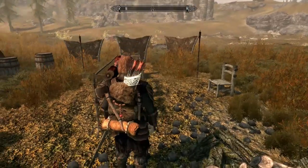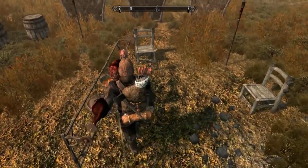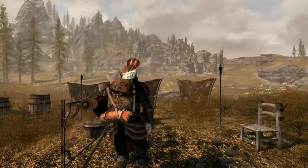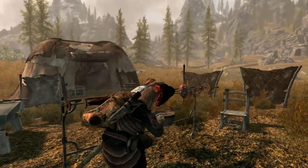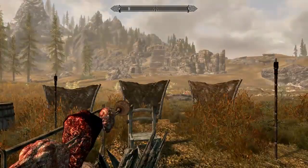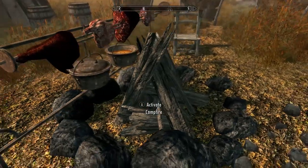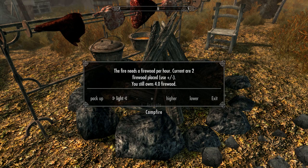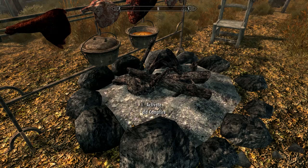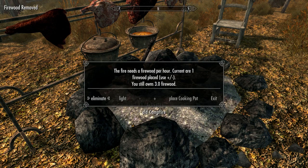Speaking of campfires, you need to use the power Dova Build a Campfire to build a campfire. Then you must activate it to light it or add more wood. The fire will burn for one hour per log, so if you add only one log it will burn for one in-game hour, and if you add 12 logs it will burn all day. To add logs, use the plus symbol in the campfire's menu — each time you click it, it will add one log. It will also tell you how many logs you have in your inventory.